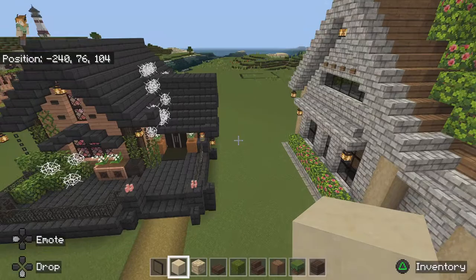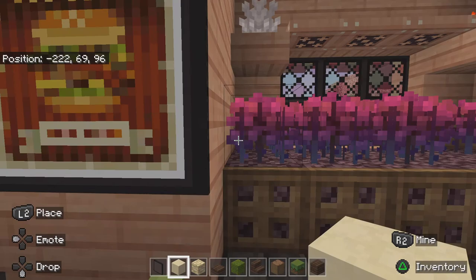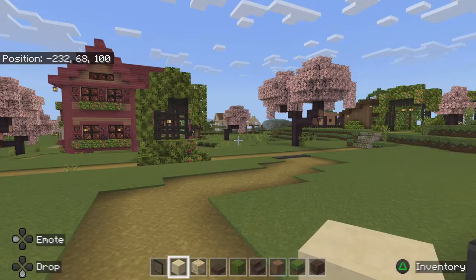I'll just fly around here. This is my potions house where we can make some cool potions. There's also some stuff from the Nether in here.